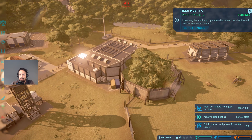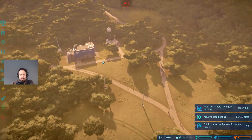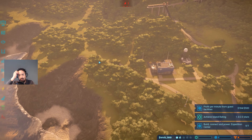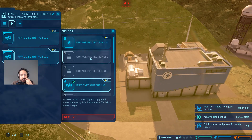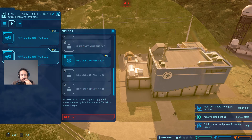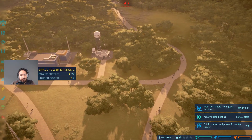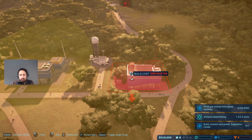We're currently at 102,000 per minute - nice! We're at 400,000 already. We need 100,000 more and then we can build an additional power plant. We definitely need another one - a small power plant costs 500,000. We need it right there. As soon as we have the ability we should replace one of these with an outage protection module. And if we have enough power we should also remove the improved output module and replace it with a reduced upkeep to save money.